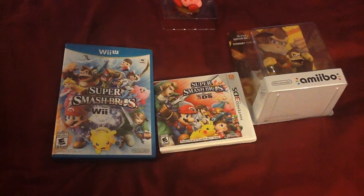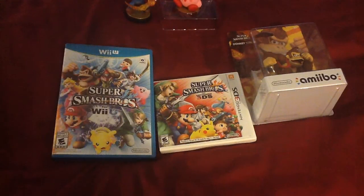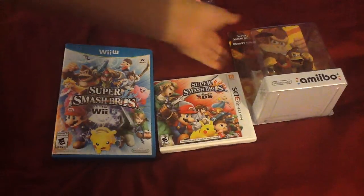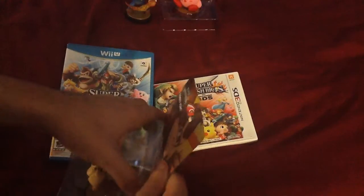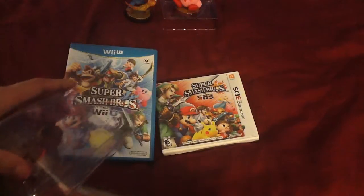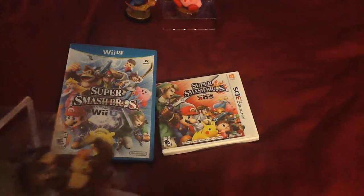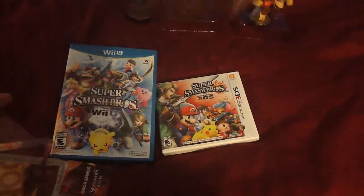I open these guys up and bring them out. Get an up-close look at them. Mario's already out — oh, that was fast. Donkey Kong next. It's kinda crazy — I never thought we'd actually get figures from Nintendo based on the game's characters. And now here they are: Amiibo — discover the power inside.